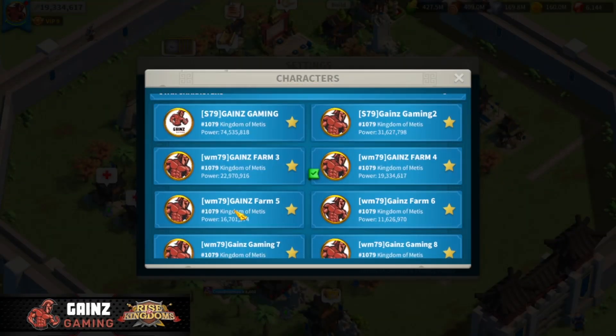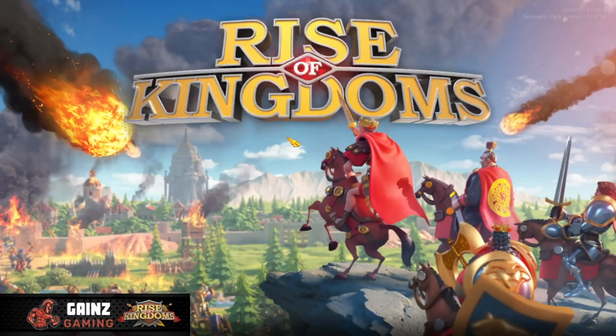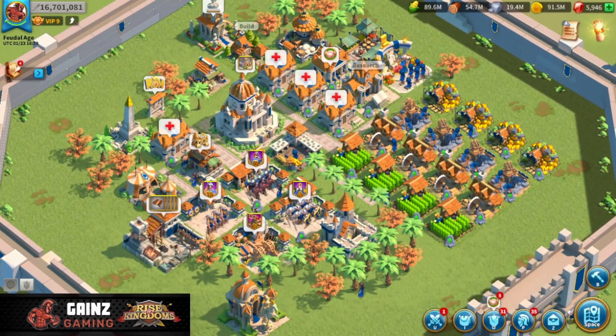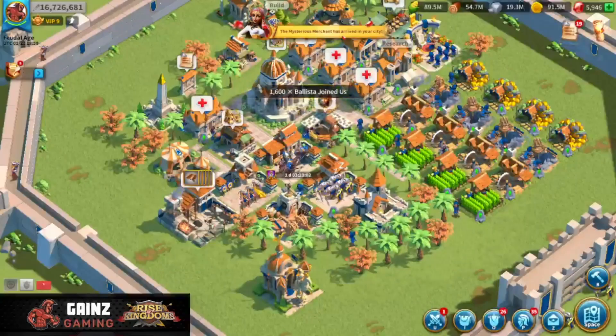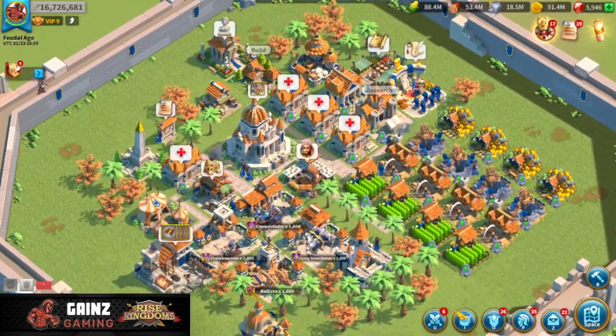This will be farm account number four, but my Gains Farm Five, just because I named my farms two, three, four, five, six, seven, eight - even though my farm two is really my farm number one, it's just account number two. That's kind of how I named them, I know it can be sometimes kind of confusing. I always tell people that's what I mean when I say farm three or farm two - that's just the number of the accounts that I have.